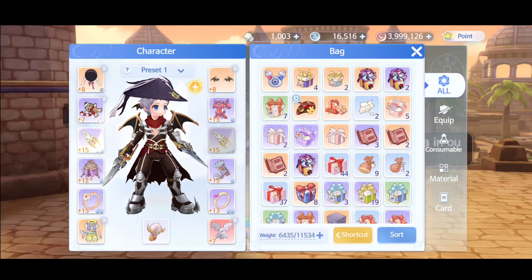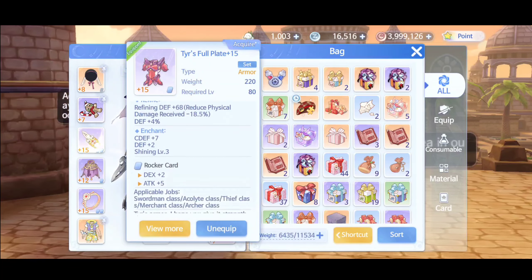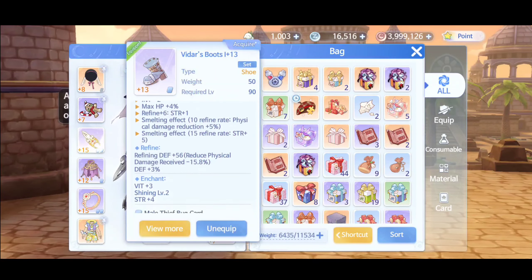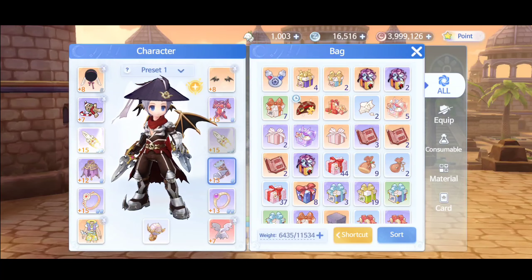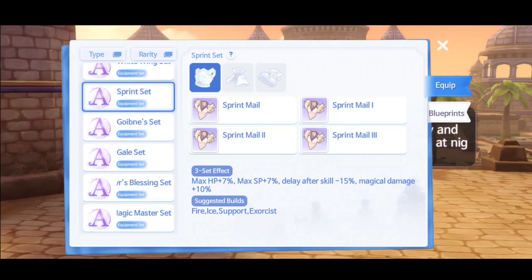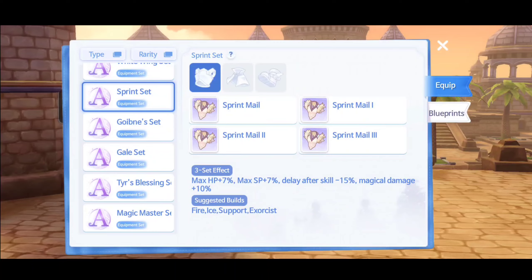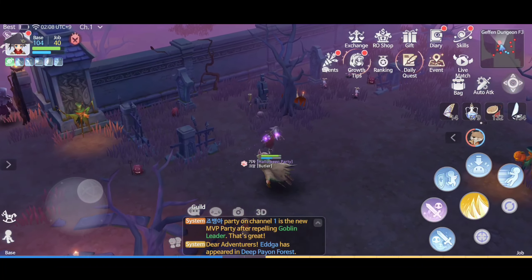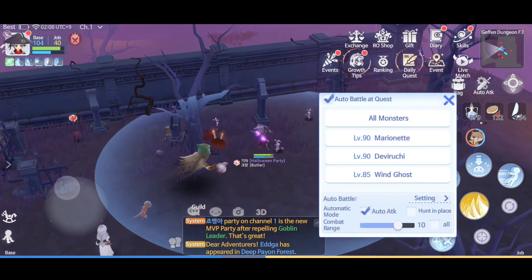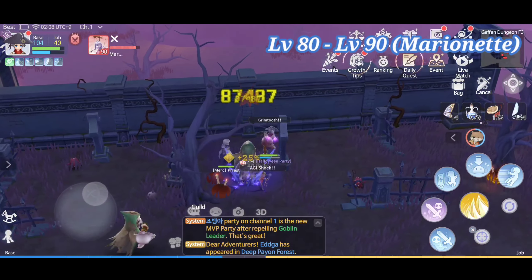At level 80, you can craft that armor set yourself. The name of this armor set might be different on the North America or SEA server, but I'm pretty sure the effect will be the same. For Soul Breaker build, I suggest Princess, because you need to increase both physical and magical effects to increase the damage of your Soul Breaker. At level 80, you can start hunting Marionette — it has low HP so you can easily kill it.